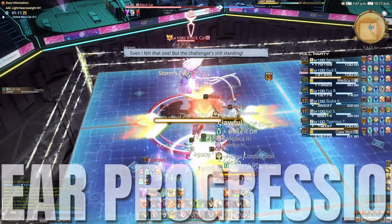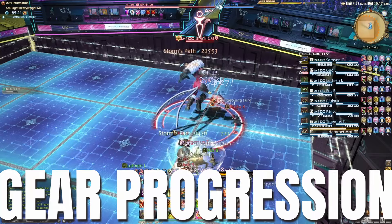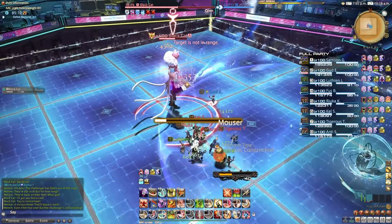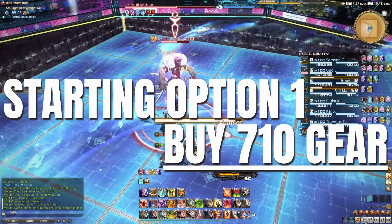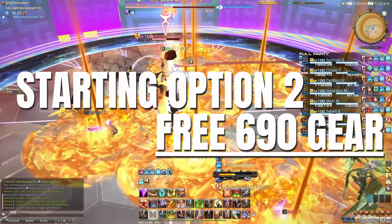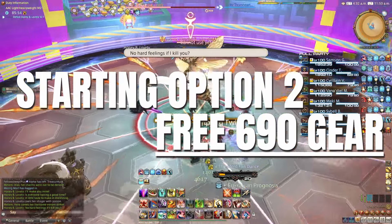That covers all level 100 gear options — now how do we progress simply and efficiently? For players not looking to immediately jump into savage, you just want to take any opportunity to increase your item level where possible. One option is buying 710 gear from the market board if you can't craft it yourself. If spending gil isn't your thing, first get your free 690 gear from Amuunti in Tuliyollal. If you're very gil-limited but want to purchase something, prioritize the weapon if you don't want to tackle EX trials, as weapons give the best damage bump and it will take 7 weeks of normal raids to upgrade beyond the item level 700 tome weapon.